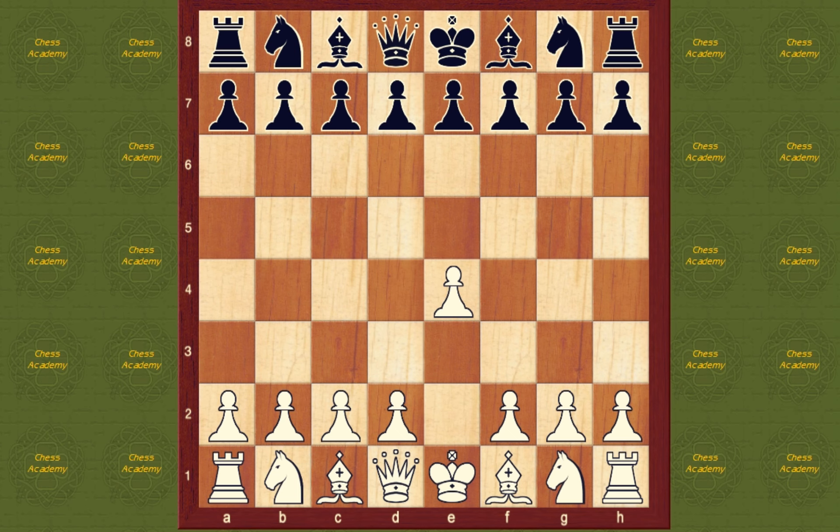e4. The king's pawn opening move is both popular and logical. It controls the center, opens lines for both the queen and the bishop, and usually leads to an open game in which tactics, rather than slow maneuvering, predominates.